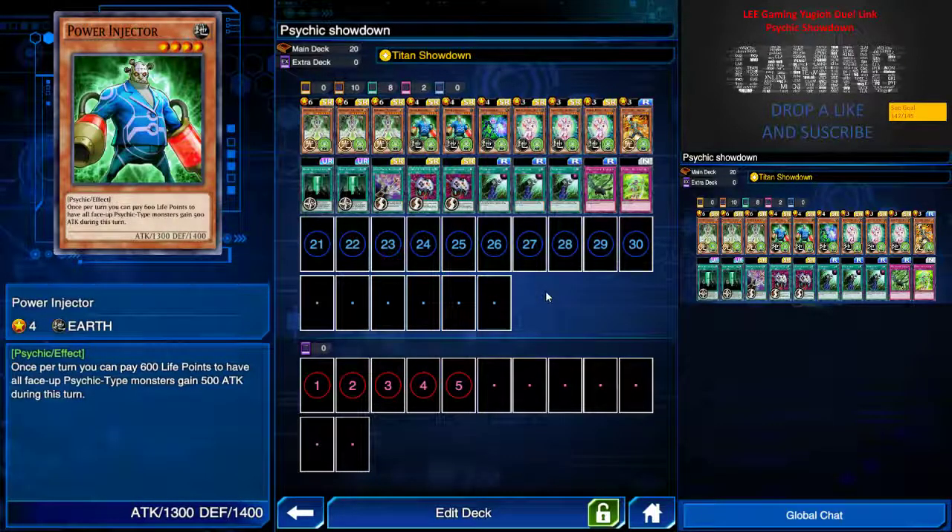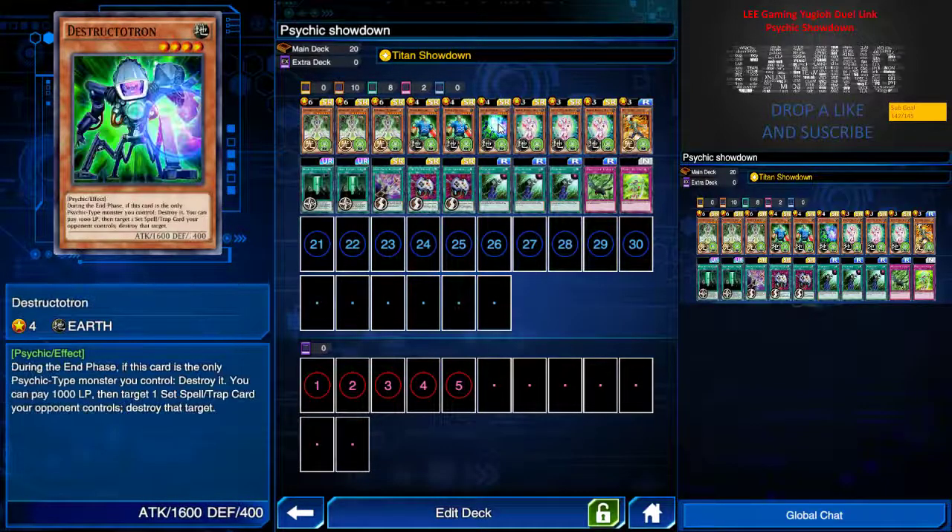Next we have Power Injector. If you have one of it on the field, once per turn I can pay 600 life points to have all face-up psychic-type monsters gain 500 attack during that turn. This makes it even more powerful, and combined with Titan Showdown it's essentially a multiple-attack boost.